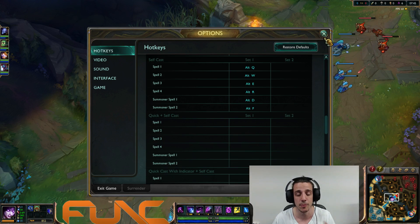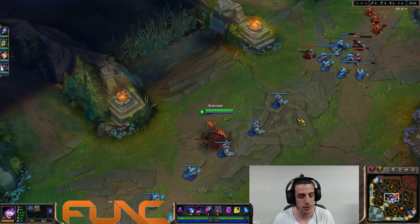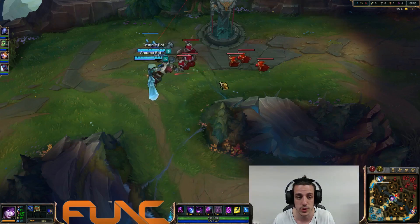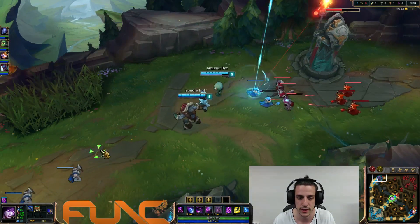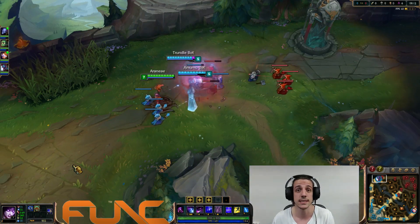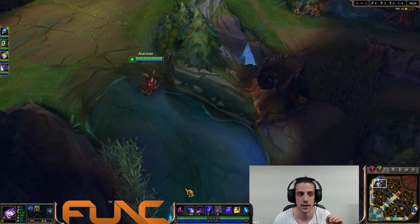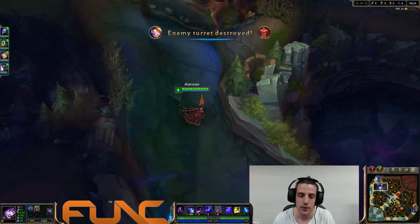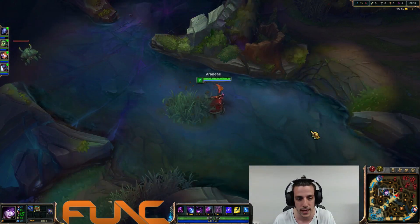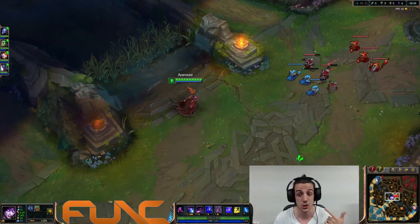Another thing a lot of people ask about is self cast. I have self cast on Alt. That's why I picked Morgana — she has a shield. You can put the shield on anyone by pressing E and clicking a target, but if you want to self cast E on yourself you just press Alt+E and it's instant. For example, if someone tries to grab you, you instantly press Alt+E and the shield is on you — no need to click yourself. It's the fastest way to shield, heal, or use a spell on yourself.